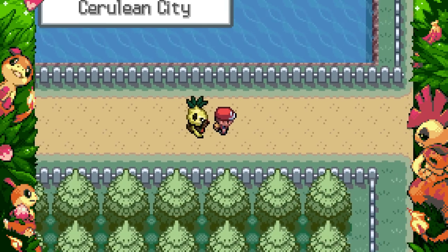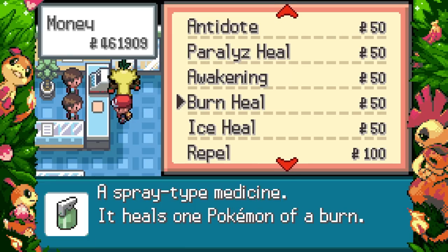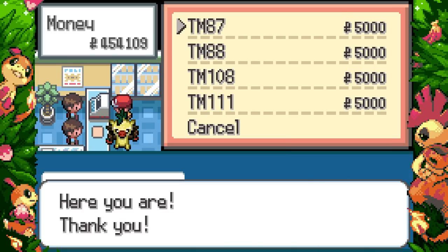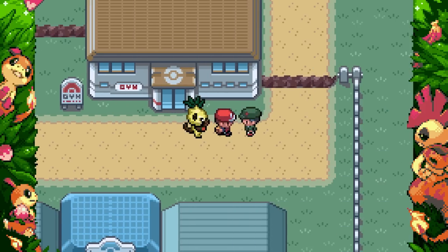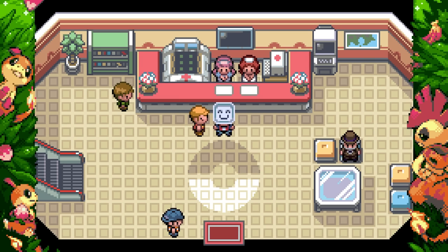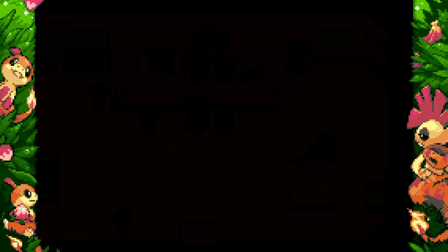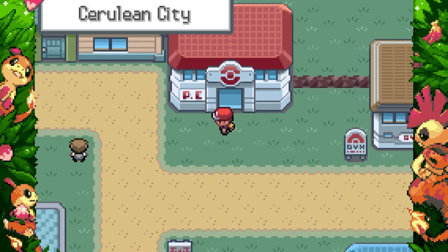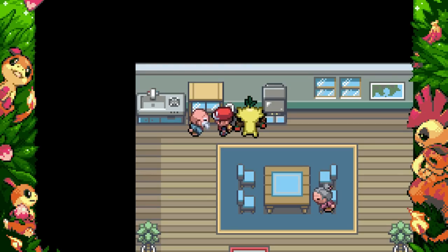Yanmega and Yanma don't seem to have changed. Corviknight hasn't changed at all. Corvisquire gets Frisk. I'm going to get myself a Pachirisu and Shanks too, but first I need to get some Repels because Dex Nav relies on them. Oh wait, I've got infinite money so it doesn't even matter. I caught a Slugma earlier and it was holding a Red Shard — so let's change the nature of our Cinccino. We'll go Adamant for now.